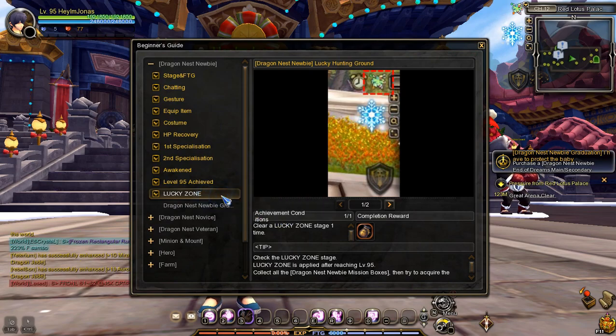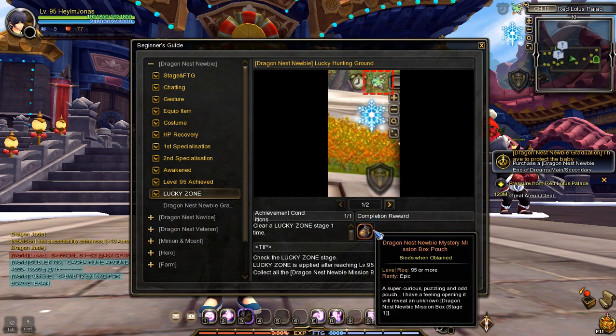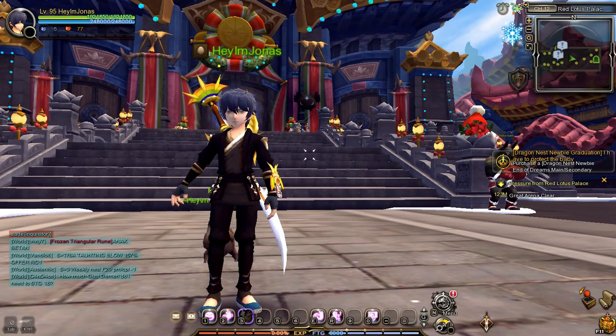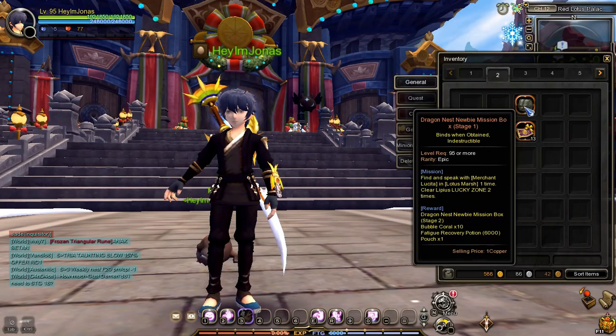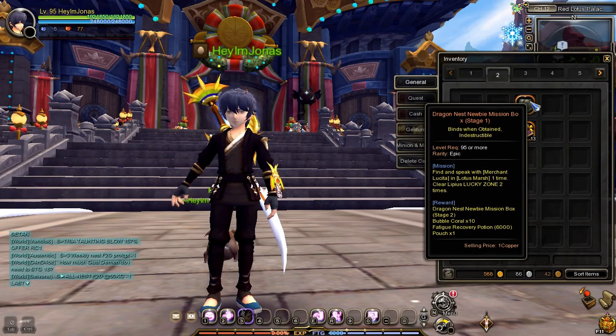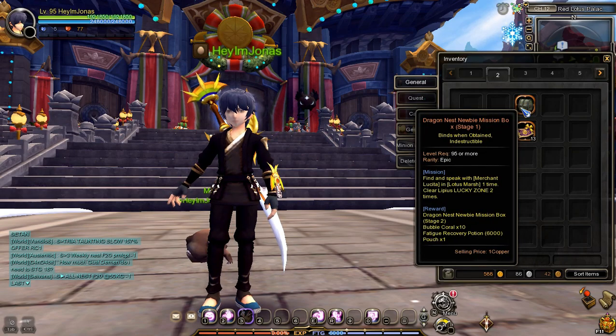After you've cleared one Lucky Zone Stage, you'll get the Dragon Nest Newbie Mystery Mission Box Pouch in the mail, so make sure to receive it in your mail. I've already opened the Dragon Nest Newbie Mystery Mission Box Pouch. Once you've opened the pouch, you'll get the Stage 1 Dragon Nest Newbie Mission Box.